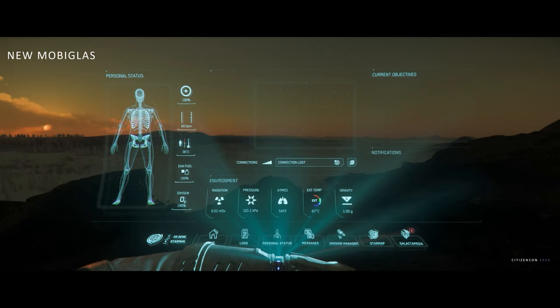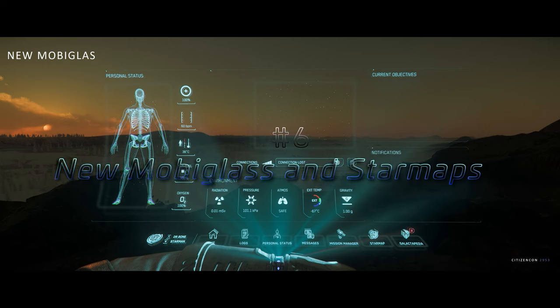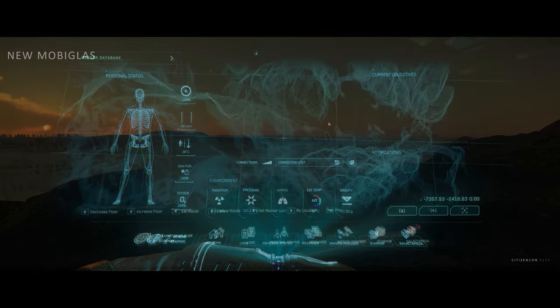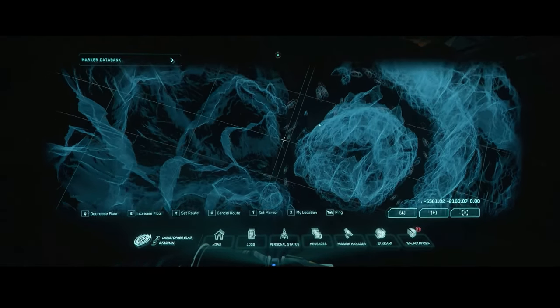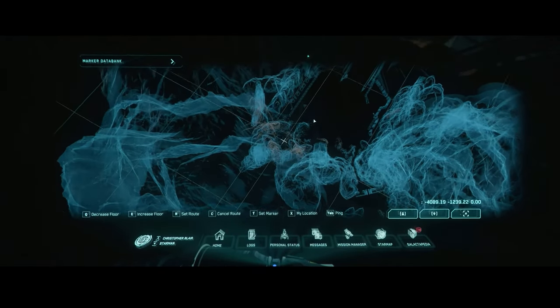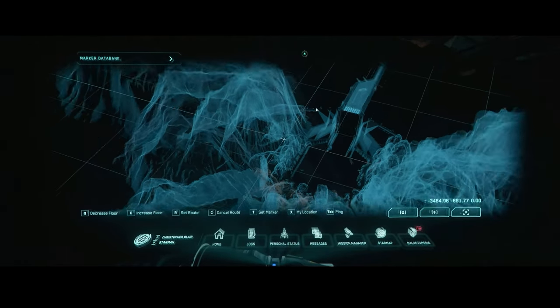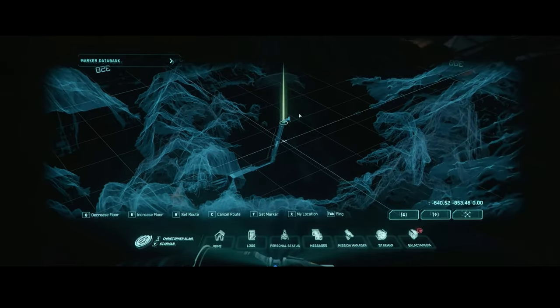The developers have introduced the new MobiGlass and a brand new cartography system that's going to revolutionize how we explore the vast regions of space. The upgraded MobiGlass is a sleek, high-tech wrist-mounted device that is your go-to tool for navigating the Star Citizen universe. It's like having a computer on your wrist, allowing you to access maps, track your location, and interact with various elements in the game. The best part? It's all real-time in-game tech — no pre-baked cinematics, just pure immersion.